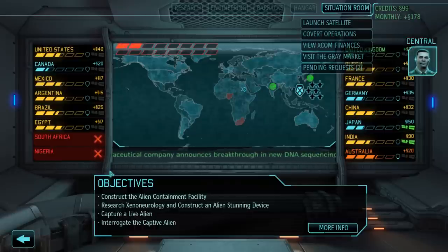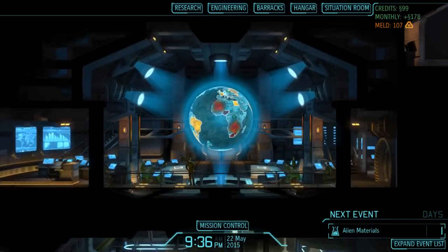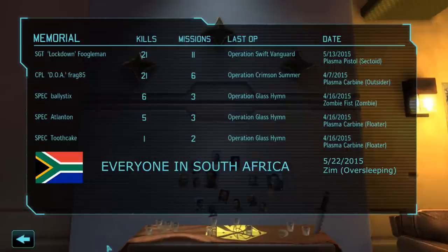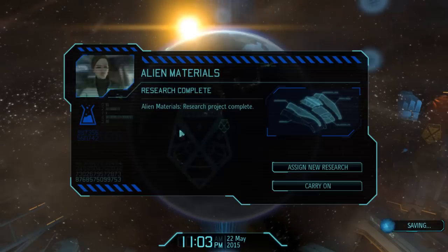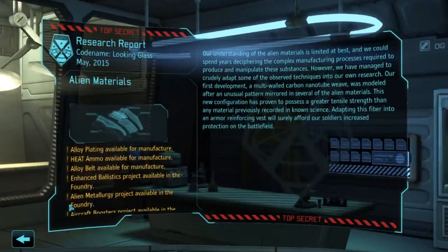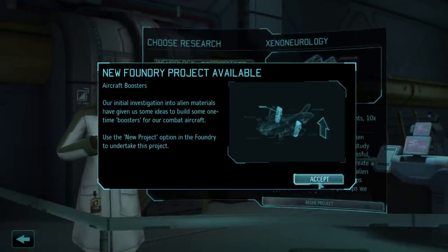We've been picking up some odd transmissions - some nut calling himself Commander Straker ranting about shadow operatives. Probably from South Africa, they just left the council. Didn't see you there - just reminiscing. Let's get straight back into it. We'll hit scan and see if the covert operation pops up. Hey, alien materials is ready - awesome. I'm a good player and I don't make big mistakes, and I'm going to make some good research choices right now. What to pick next? Beta 14 has introduced all these beautiful new pictures for the research. It's really helpful.